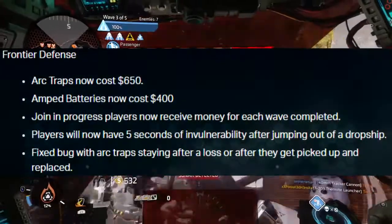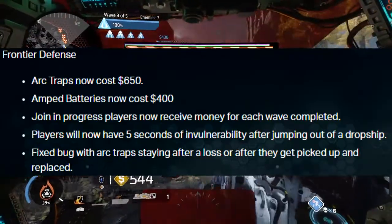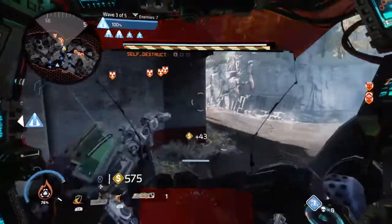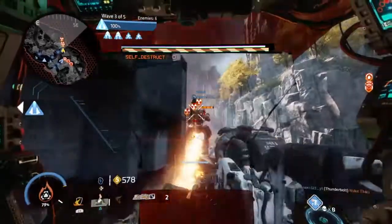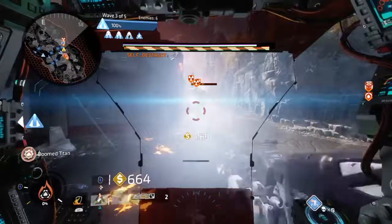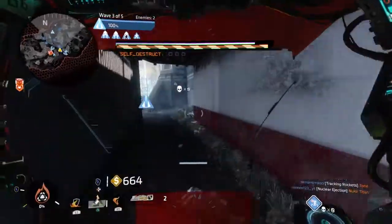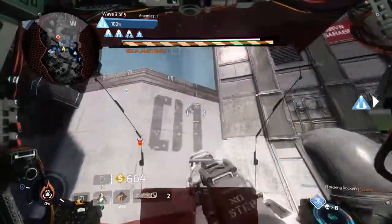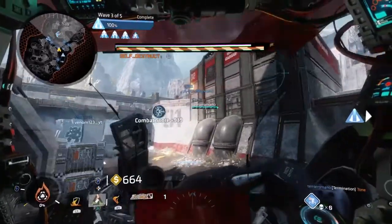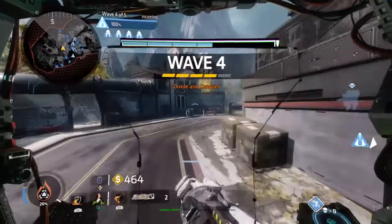For Frontier Defense, ARC traps cost around 650 dollars to purchase, which is a bit out there, and batteries now cost around 400 dollars. Players that join into the match in progress will now be given money for each wave completed, which is quite nice because in many cases when I spawn into a match that's either in stage 3 or stage 4, I don't have enough funds to purchase the necessary equipment I need to defend myself, especially in normal or mastery mode. Respawn have also made it so that players are now invulnerable to attacks for 5 seconds once they drop out of the dropship — something I honestly welcome very much because it's incredibly annoying when you die, come back, drop off, and then die again because of a Titan or enemy that's basically waiting for you.